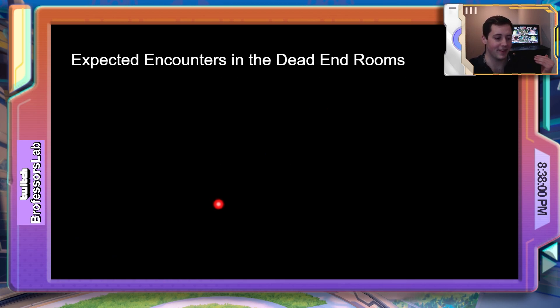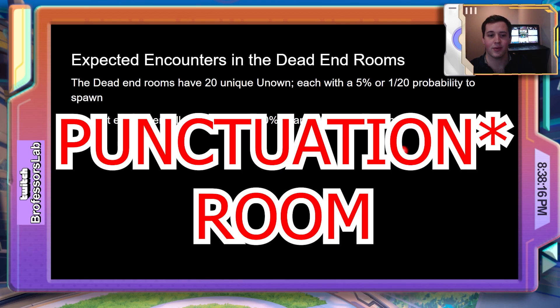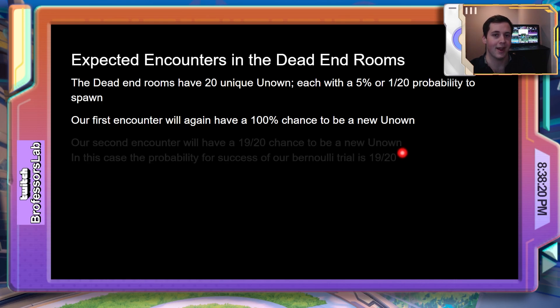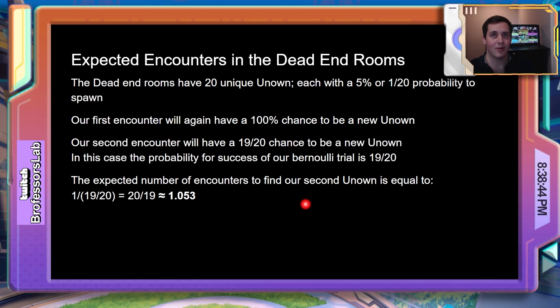We can now apply this understanding of probability to the dead-end rooms. The dead-end rooms have 20 unique Unknown, each with a 5% probability to spawn. In our first encounter, just like in the punctuation room, we have a 100% chance to find a new Unknown. However, in our second encounter, we have a 19 in 20 chance to find a new Unknown, because there's always that 1 in 20 chance of finding a duplicate. In this case, the probability of success for our Bernoulli trials is 19/20, so the expected number of encounters to find a second Unknown is the inverse of 19/20, or about 1.05 encounters.